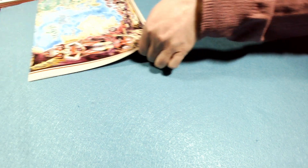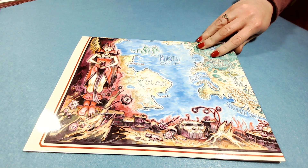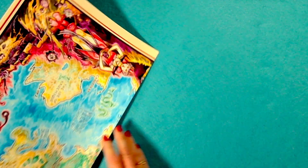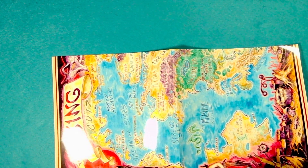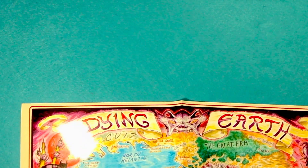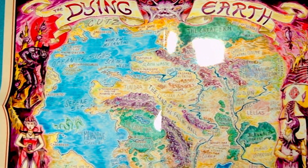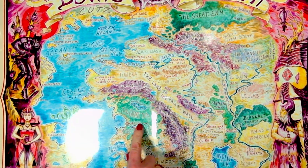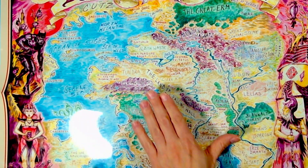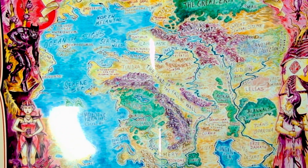Let's flip over to the overhead and open up this map. Very carefully, I don't want to damage your beautiful new piece of work. That is a cool map. We can't quite get all of it on screen. We've got the Dying Earth, the Great Urm over here and the Great Da, the Melantine Gulf, and there's like a sea monster over here. This is beautiful — that is a really nice map.